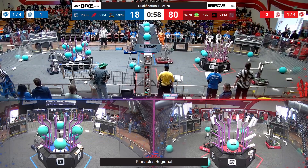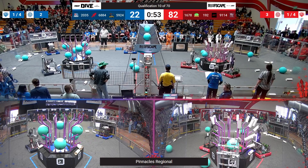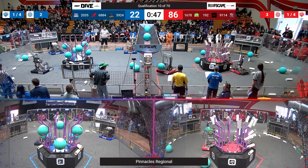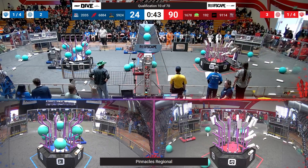Golden Gate now with a Coral, looking like they want to go score up high. Citrus Circuits running the show here on the Red Alliance, but they wouldn't be able to run as fast as they could without the help of 192. GRT playing that cleanup role.